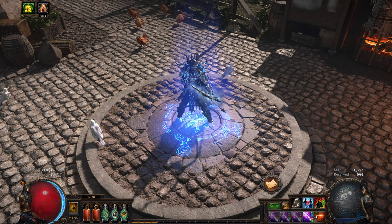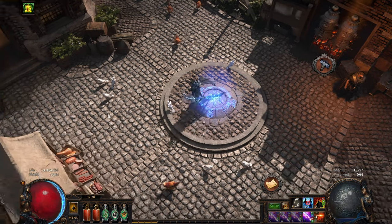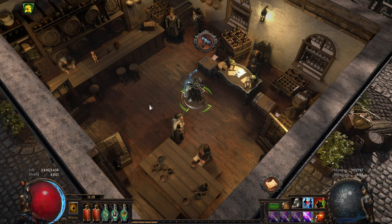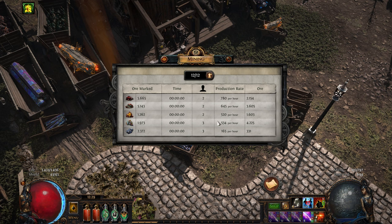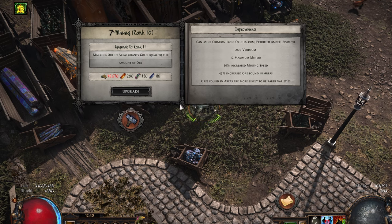I jumped into King's March right after entering Act 1. I always interact with the new content during the Acts. Now having played quite a bit, my town is fairly upgraded already. Mining is fairly simple with enough workers, and I'm close to getting the next upgrade, which will provide gold for the same amount of ore I find in maps. Not having enough gold might soon be a thing of the past.